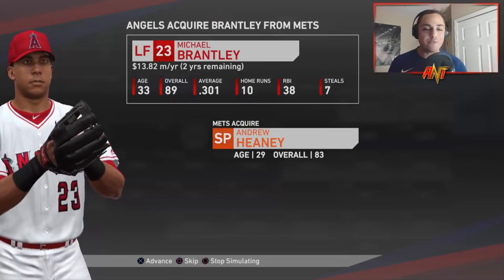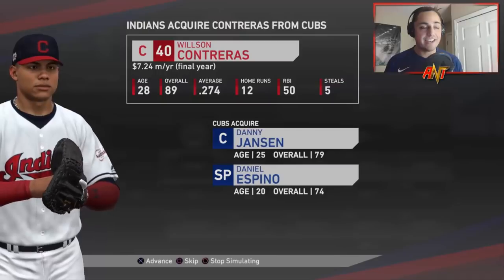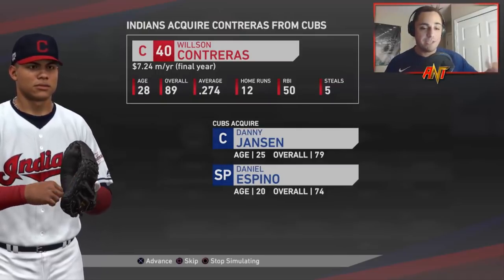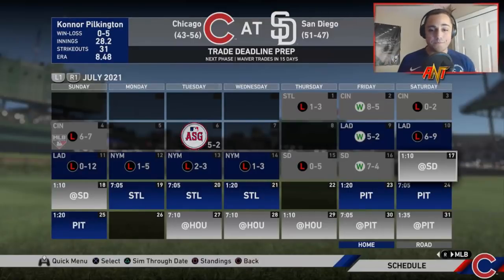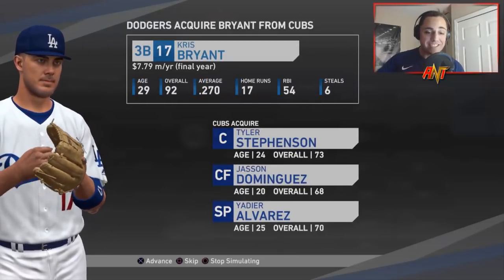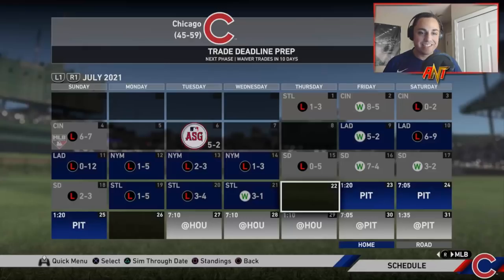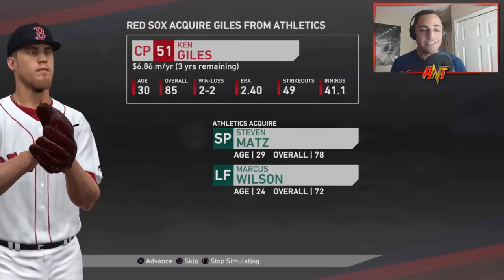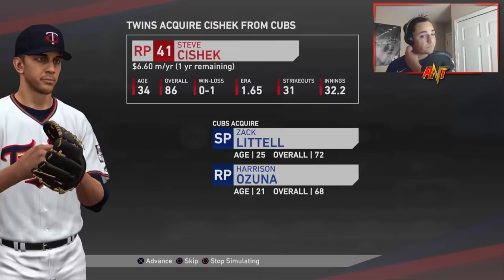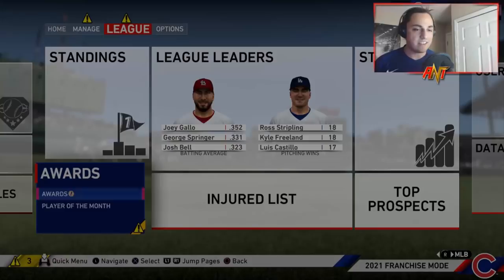Season 3: Michael Brantley's time with the Mets didn't last long — he's going to the Angels for Andrew Heaney. Trey Mancini is going to the Reds from the White Sox for Jonathan India, Mark Tharp, and Mariel Bautista. Wilson Contreras is getting sent to the Indians for Danny Jansen and Daniel Espino — that's not a good trade for the Cubs. Chris Bryant is now going to the Dodgers for Jasson Dominguez, Yadier Alvarez, and Tyler Stevenson. The Dodgers are assembling a squad.